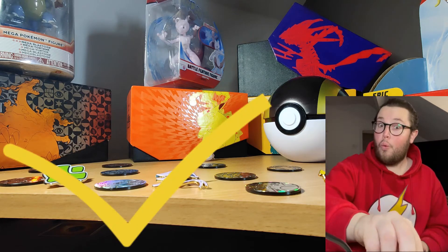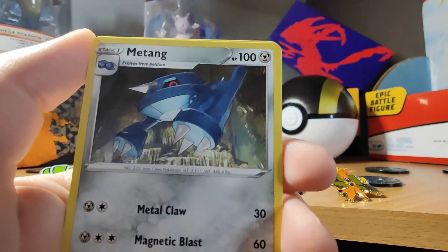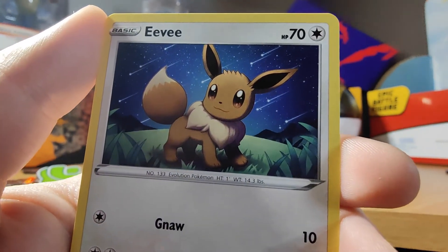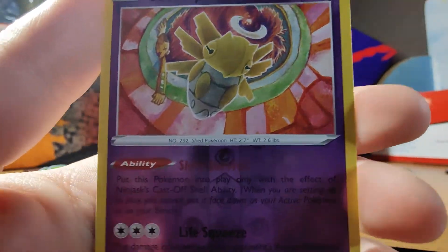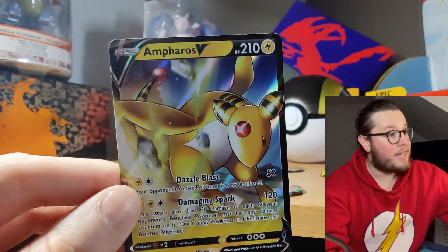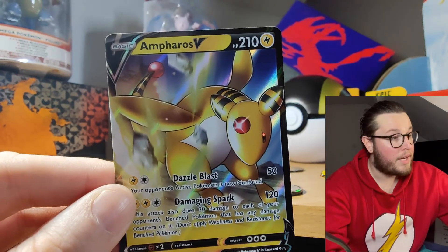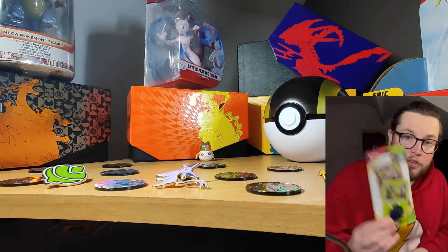Grass pack — go go gadget goat! We have Wyndon Stadium, Maractus, Blitzle, Milcery, Skiddo, Eevee, and Trubbish the bag of rubbish. Ninjask as the holo — I like that. And for the rare... yes! Ampharos is one of my favorite Gen 2 Pokémon. He could have easily made it into my top 10 but just missed out. If I ever do a special mention video, he'd definitely be in it. What a lovely looking card — that was worth it. I'm so happy with that!